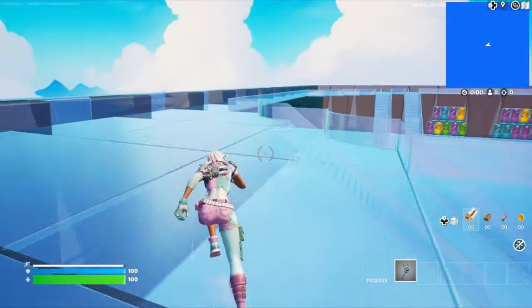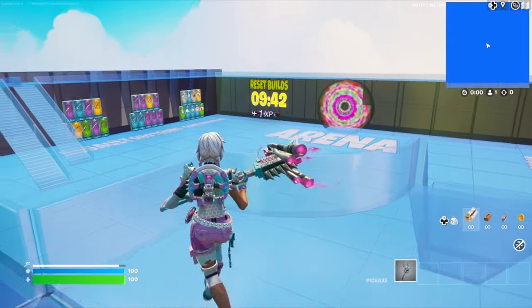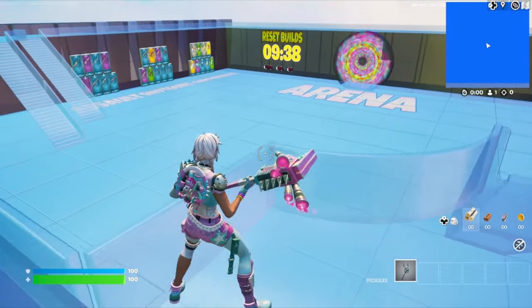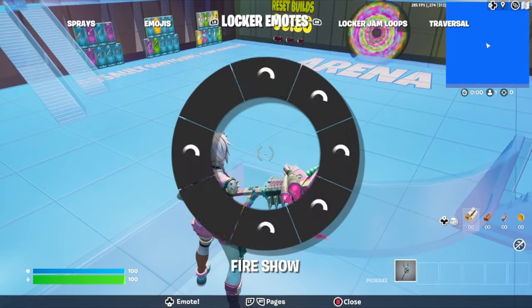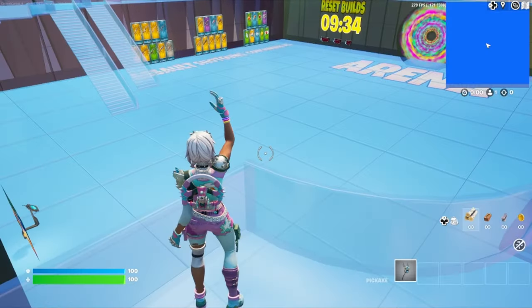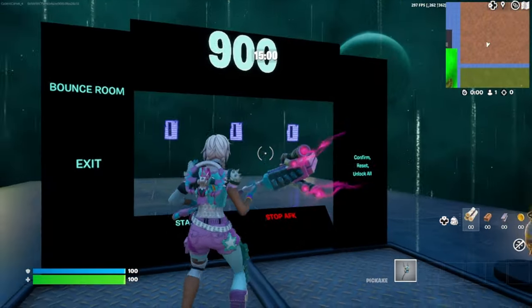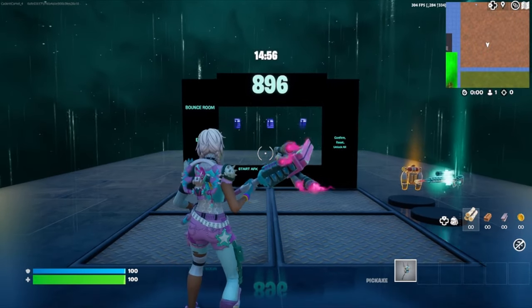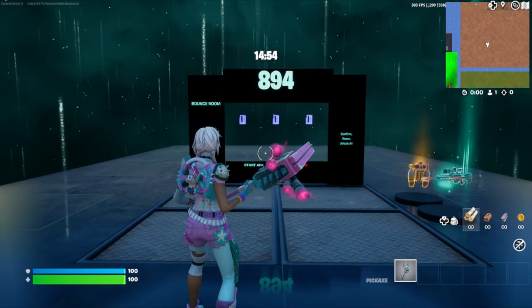Once we've loaded into this map, go ahead and come over here and make sure that you've got the reset builds on the left side of you. And in this corner right here, go ahead and emote. If you've done that in the correct spot, it'll teleport you to this area, where we have a 15-minute timer and a code to enter.